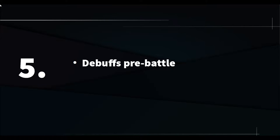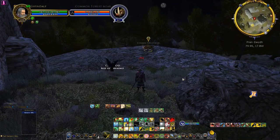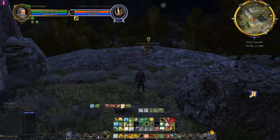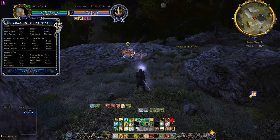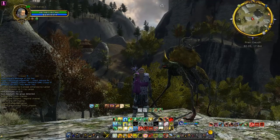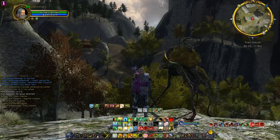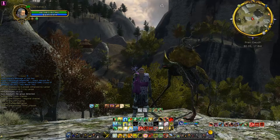Number five: Debuffs pre-battle. Touched on it briefly before — there are a couple of skills you can use before combat: Benediction of the Raven, Sign of Power Command, Sign of Power: See All Ends, and Knowledge of the Lore Master. These should be put on before a fight to give you a little boost in the beginning. That's the end of the video, hopefully it'll help. Shoutout to ArcadeDude for giving me a few pointers. Leave a like if you enjoyed, leave a comment, and subscribe — I'll see you in the next one.